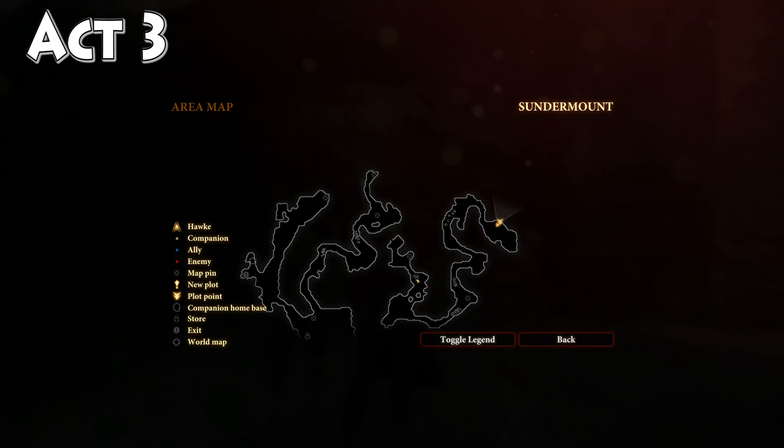Hey, what's up everybody, we are back today tracking down more crafting resources. This time we're on the hunt for philandris. You're going to find this in Act 3 while you are on Merrill's personal side quest called A New Path. She's going to want you to head out to Sundermount, which is where we are now.